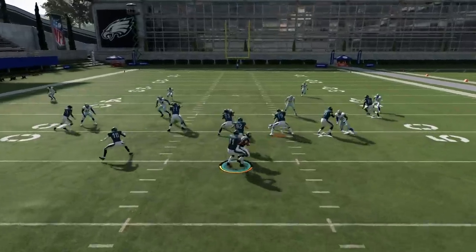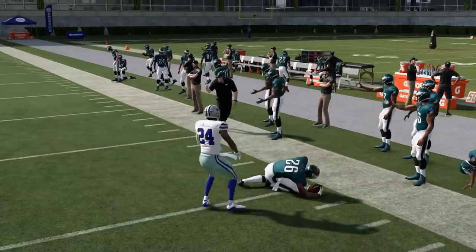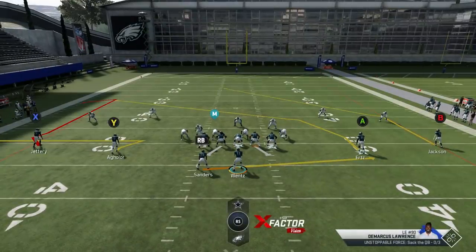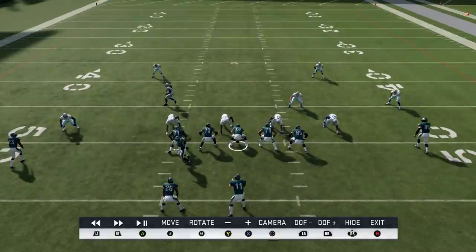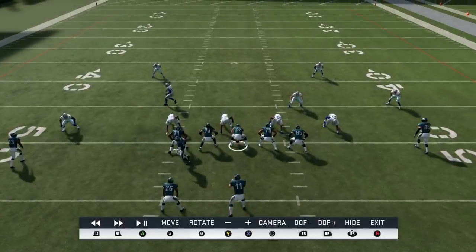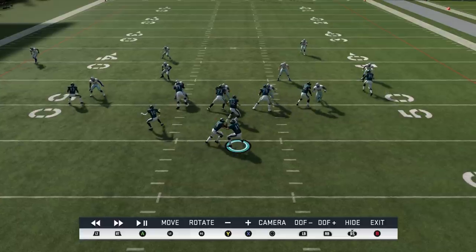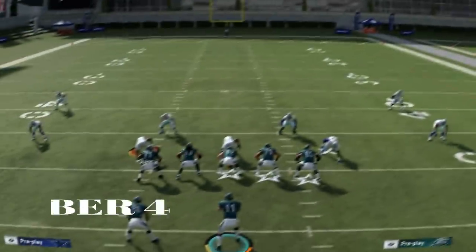Tip number three: motion block a receiver. If you motion a receiver behind the line of scrimmage and they are inside the tackle box, hike the ball before they leave the tackle box and they'll turn into a blocker. That can pick up a lot of edge rushers and inside rushers. A lot of pros use this. You can motion the tight end the same way, but that's a little less effective since they're not as quick or mobile. Motioning a receiver across — especially against something like a 1-4-6 where cornerbacks are blitzing — will do a much better job picking those guys off.